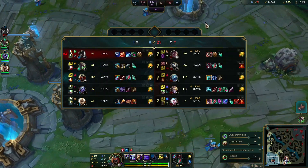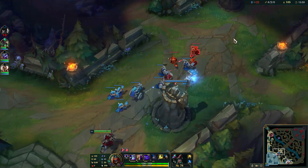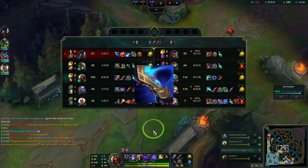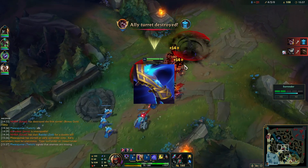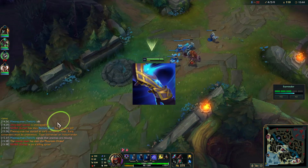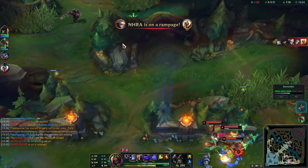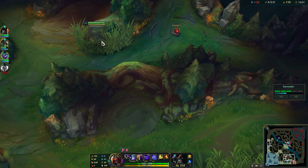The last piece of advice on fighting Zed — and really any AD mid laner — is to please build a Seeker's Armguard if you're having a difficult time. The amount of times I see a mid laner dying repeatedly to Zed, Qiyana, or Talon and they just rush Luden's or Lander's is painful. Seeker's Armguard has been nerfed a few times but it's still a very useful item that saves you a lot of damage and can genuinely keep you alive in the early game.